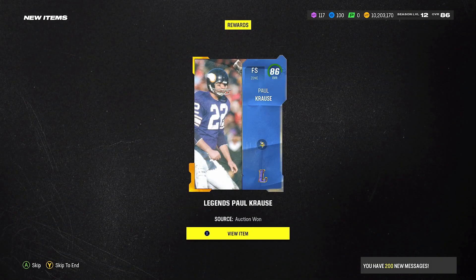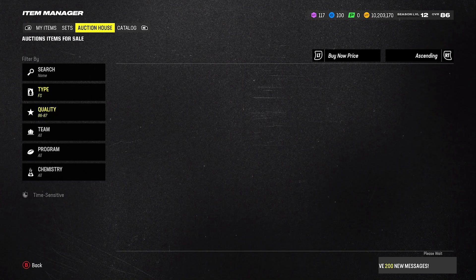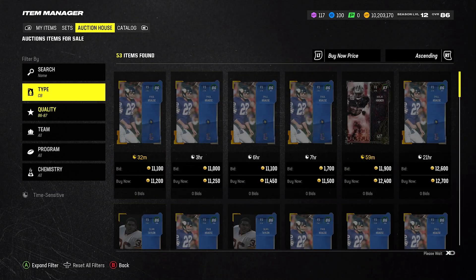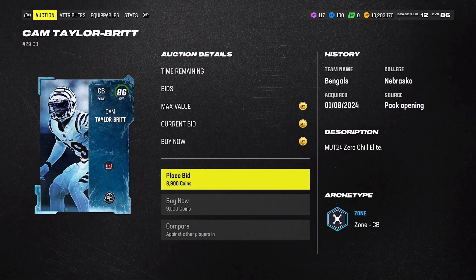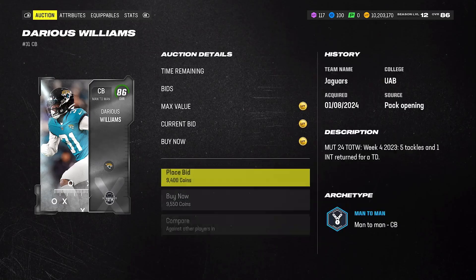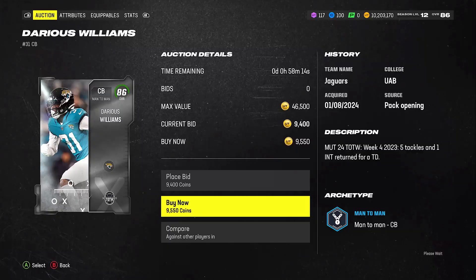All right, so that's five. You're going to know what set this is in just a minute. I'm just going to finish sniping up these 86 overalls. And of course, as always, this is going to be available on Patreon first. We can see there are some at 9,000 coins, so that's even cheaper. This will be available on YouTube tomorrow — I don't know if it will still be profitable.